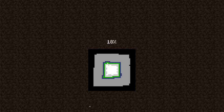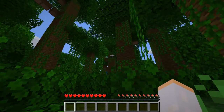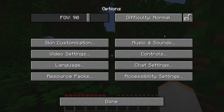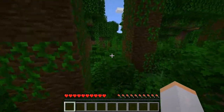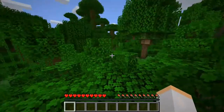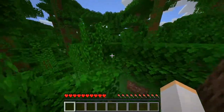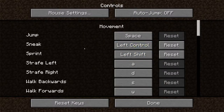We've spawned in a jungle biome — that's actually incredible. First things first, hit escape, go to your options and controls, and turn auto-jump off. You don't want to be auto-jumping all over the place. Space is jump, WASD are your movement controls. Sprint is control and sneak is shift by default, but you may want to swap those so sneak is control and sprint is left shift.